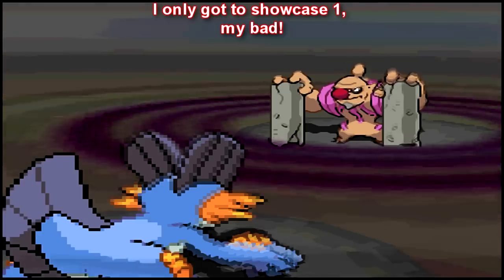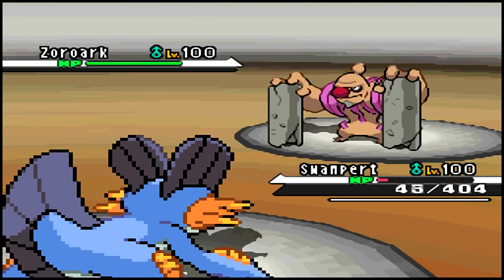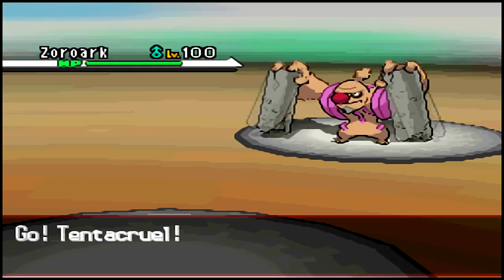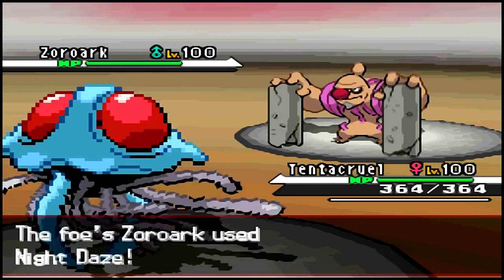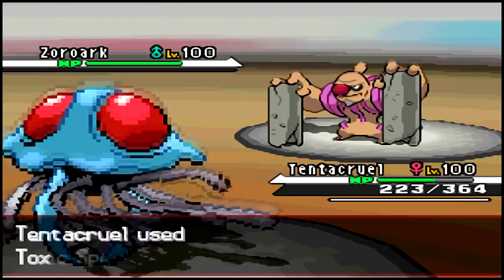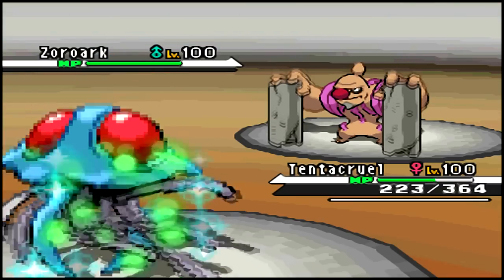I'm really happy to be showcasing these two Pokemon in this game. Right off the bat, my opponent brings out a Zoroark and it's actually the real Zoroark because it uses Night Daze, and it gets a crit on my Swampert and one-hit KOs it, which is kind of unfortunate but oh well, what can I do about it?